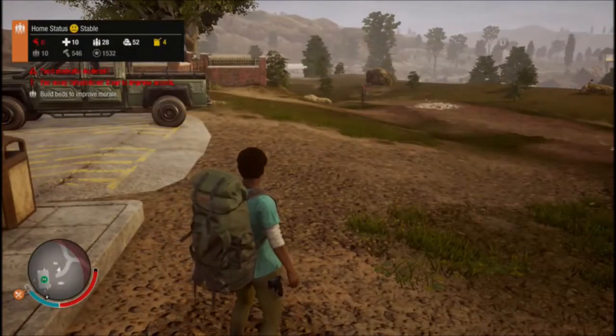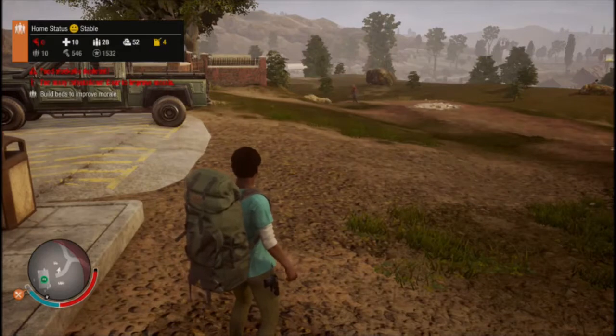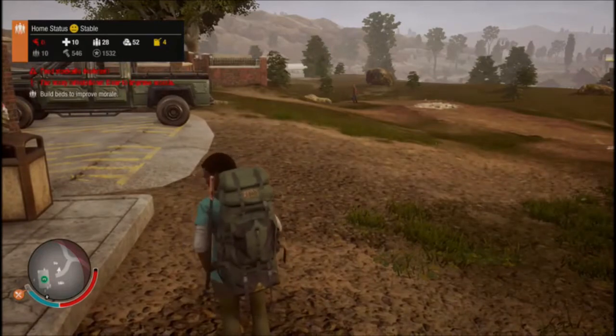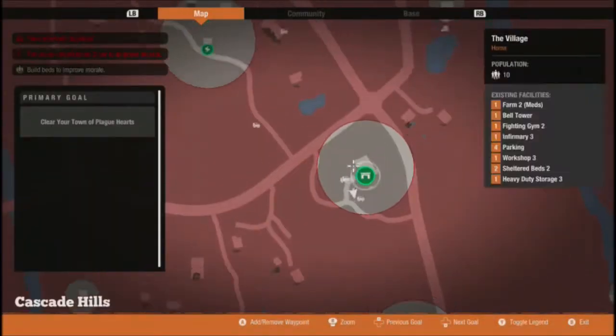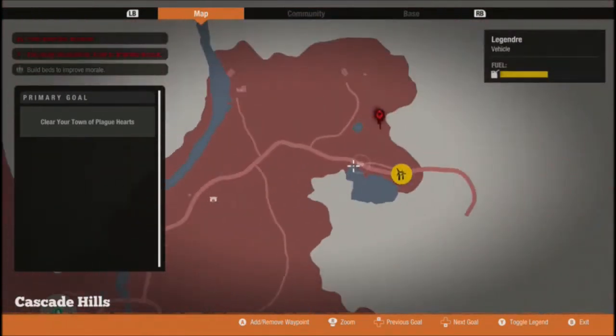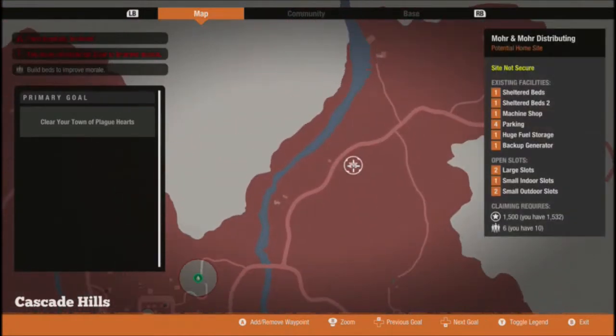Hi guys, welcome to my channel and welcome back to another episode of State of Decay 2. In this episode I'm looking at moving my community to a new base. It wasn't really a coin flip — I looked into it a bit, and this one won: a few extra slots, two sheltered beds, all-red air machine shop, huge fuel storage, and a backup generator. I've got enough influence now to buy it.